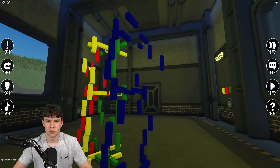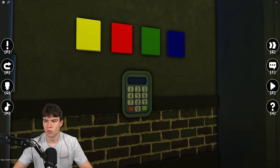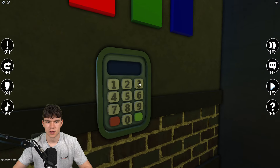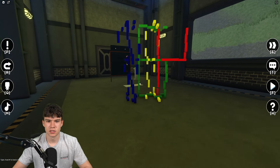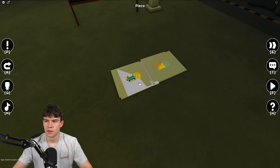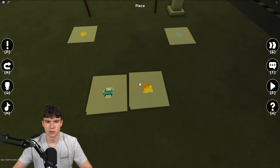Then we have the perspective puzzle with a key code door. The code for this is 3468 — enter 3468 and that's going to spawn something.